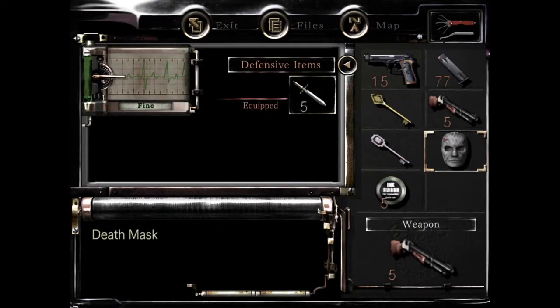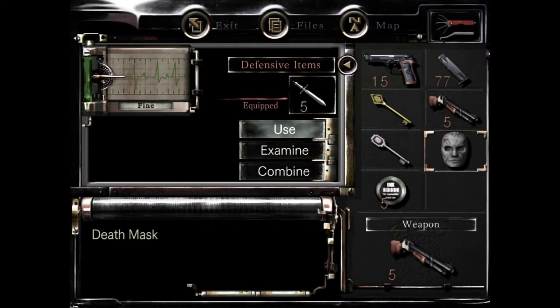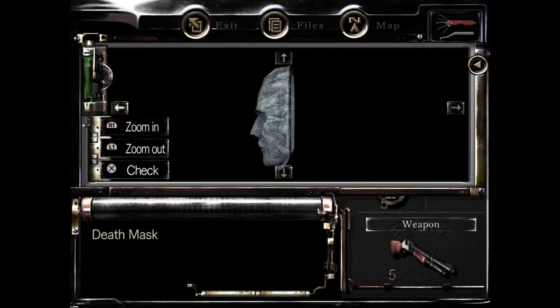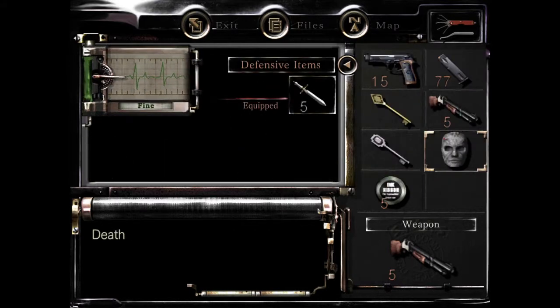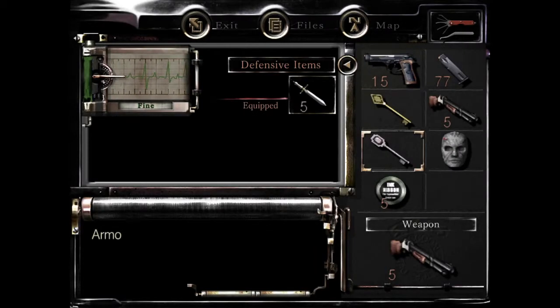Let's see what we got in our inventory. We got the death mask with no eyes, so we gotta go ahead and put that in the slot inside of the graveyard puzzle place. What else have we got in our inventory? We got the armor key, so we gotta do a little bit more exploring.